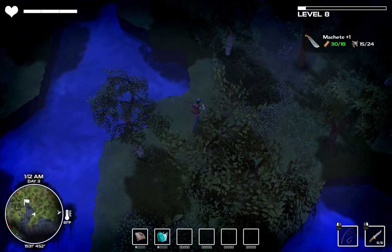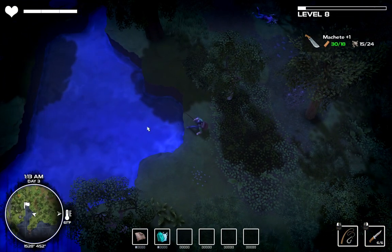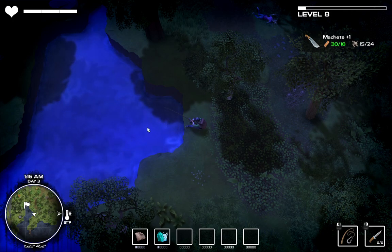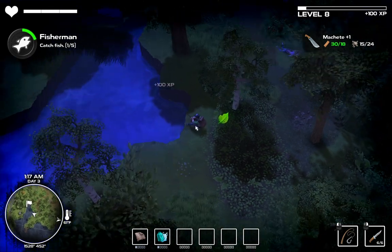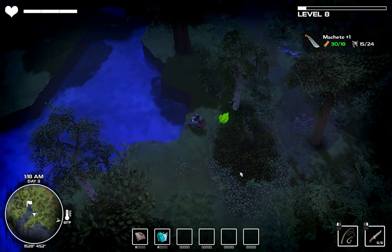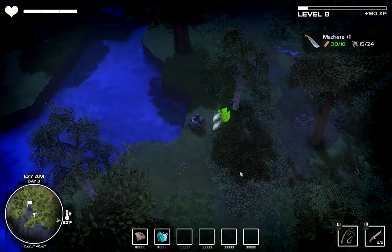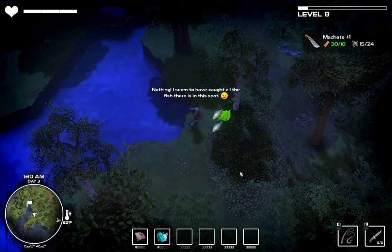In my first playthrough, even using all the fishing spots, I couldn't complete all the fishing upgrades because I just couldn't get enough fish. The way the game works is you don't have to click anything — your character automatically pulls up the fish. There are perks to level up your fishing rewards and trinkets to level up your fishing speed. When I first started, I kept left-clicking every time the water dipped, which made my character stand up. You don't have to do that — just left-click once and your character auto-fishes.